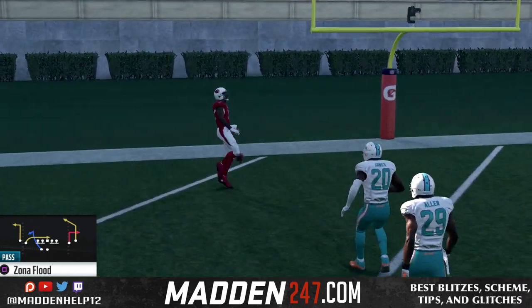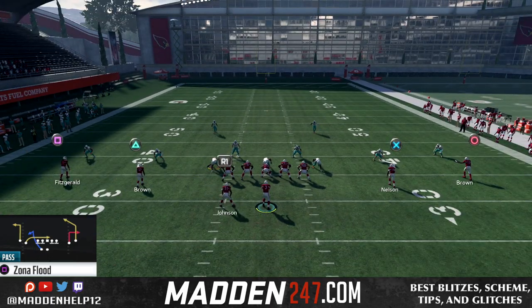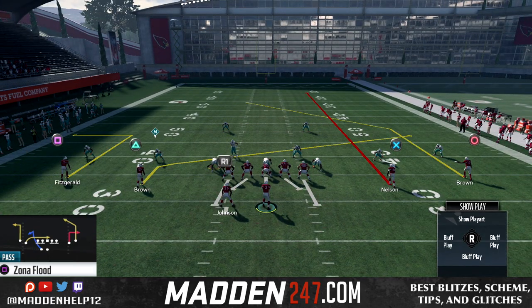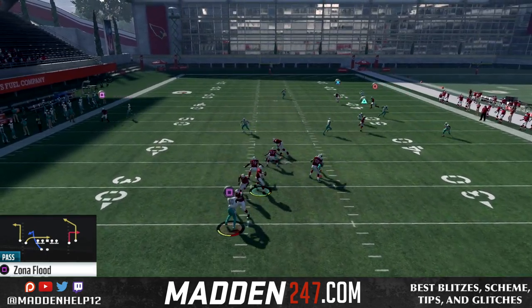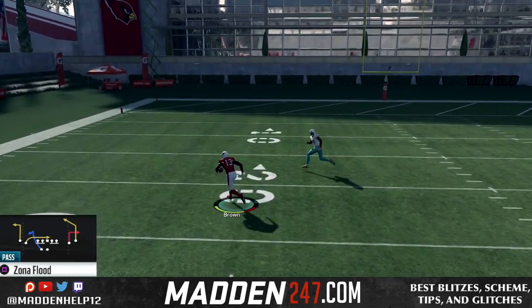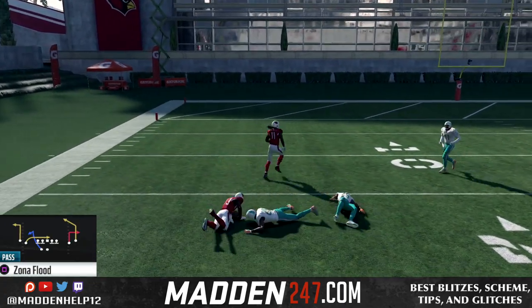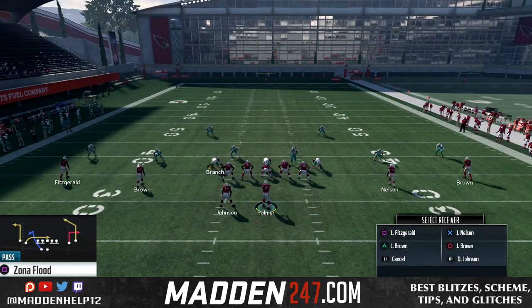If they do bail, we can hit the slant underneath or even the zig route from the right slotted corner. And if you want to go one-play touchdown against cover three, all you need to do instead of putting him on a zig route, just put him on a streak. And you see he's going to leave a wide open hole for us to fit it in there to the receiver.